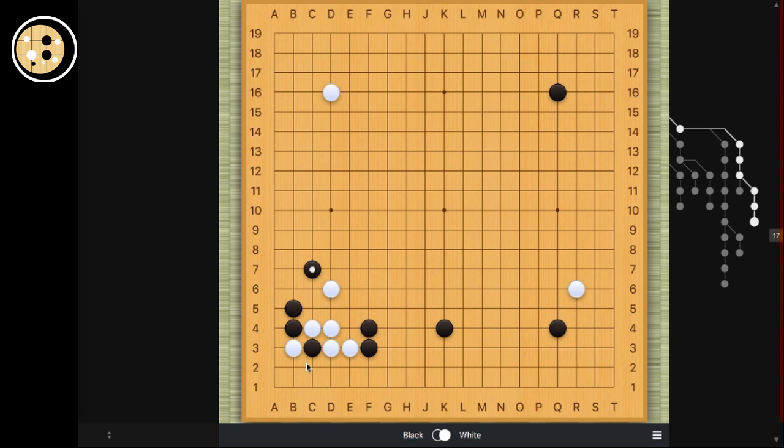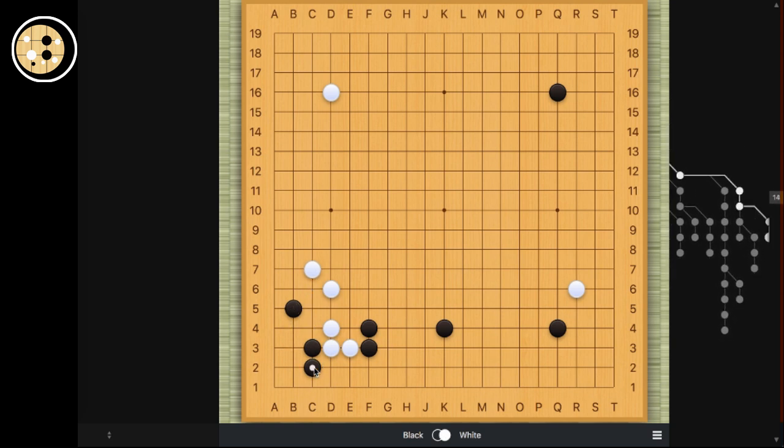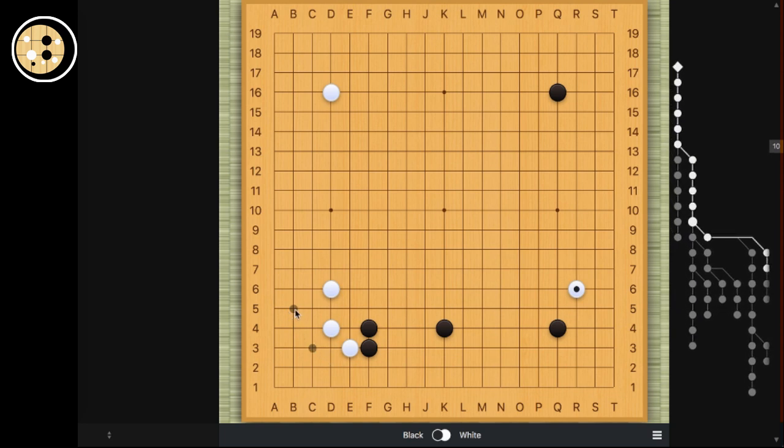So later, black can still come here at b2 and white's not completely alive, so white would be pretty uncomfortable. And if white comes on the outside, then black would extend. And again, black lives in the corner very comfortably. But we can see here that white doesn't really hurt the right side, so this would not be very good for white. So two ways to invade: 3-3 and this b5 move. It's actually a very interesting move, good to know in your arsenal of moves to annoy your opponent.